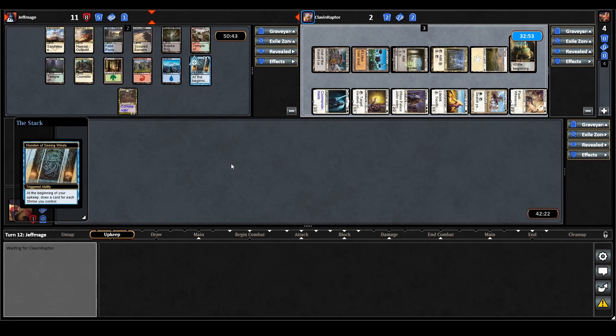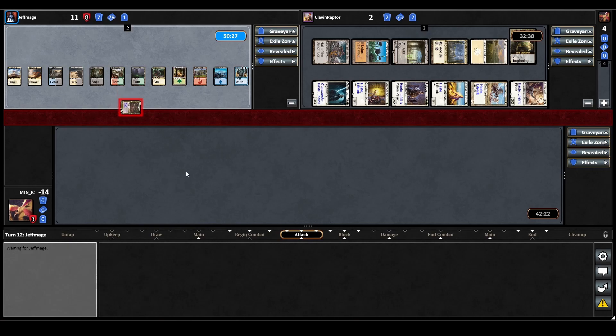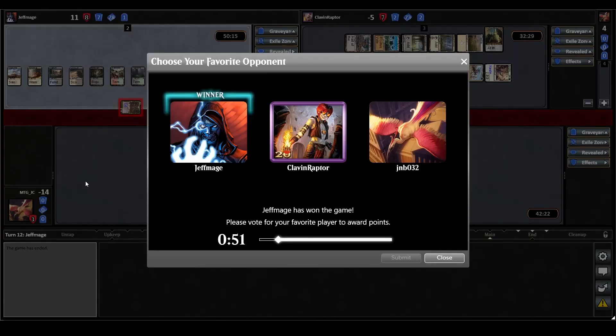We go to the Sliver Queen player's turn. The Honden triggers and they draw a card for the shrine they control. They just move straight to combat, swing in with their commander, and that is the game done.